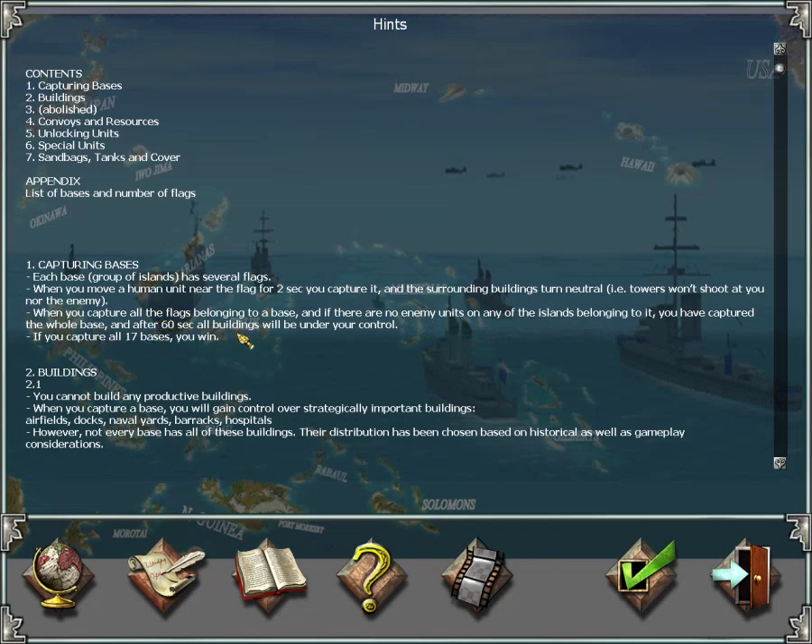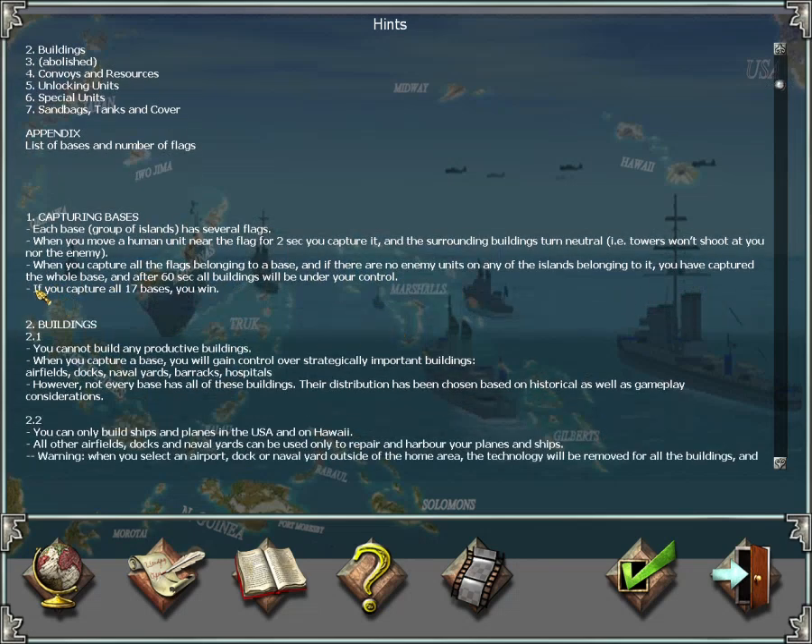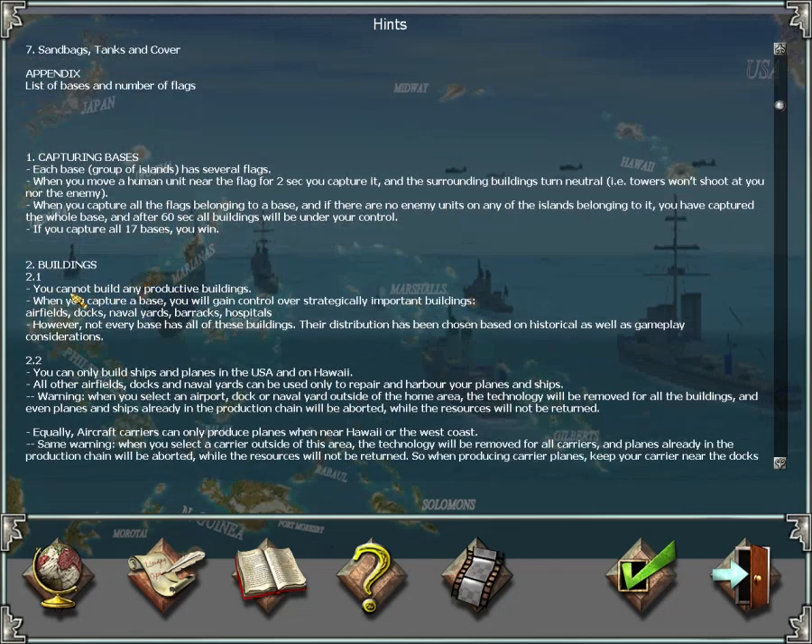After 60 seconds, all buildings turn under your control. When you capture just one flag, all defensive buildings around it stop shooting at you, but you need to capture all three flags — or two, depending on the base — to take control of the crucial buildings. If you capture all 17 bases across the 17 island groups, you win the game.